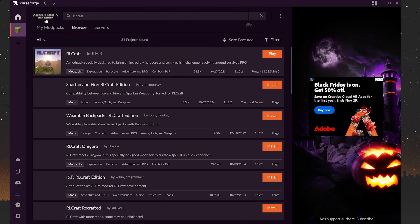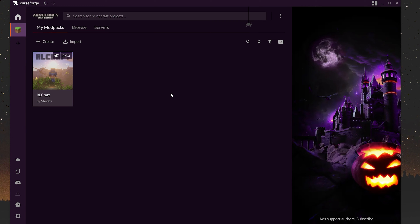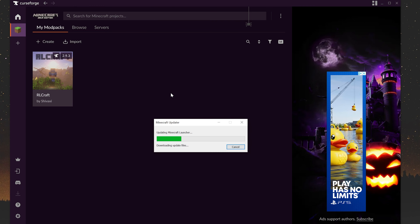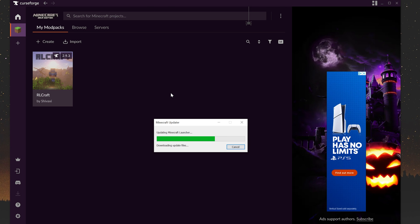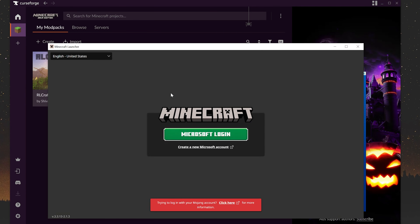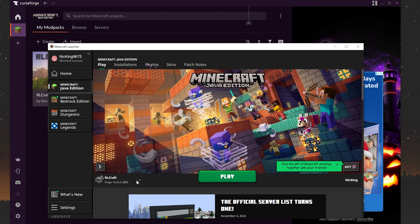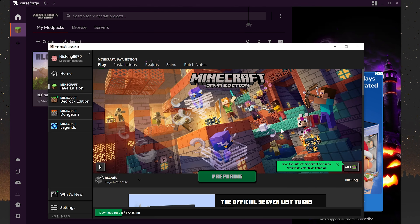Now we can go back and navigate to the My Modpacks tab. You'll be able to see RLCraft — it's already installed, so we can go ahead and click Play on it. When you click Play, it's going to open up the Minecraft launcher. You'll need to log in to the Minecraft launcher. This is the default Minecraft launcher that you normally play Minecraft with — we're just launching it via CurseForge. In the Minecraft launcher, select Minecraft Java Edition on the left-hand side, and then you'll see the modpack you installed. Click Play, click Play again because you're playing modded Minecraft, and now joining the server is easy.